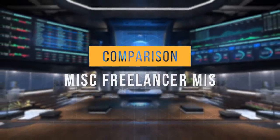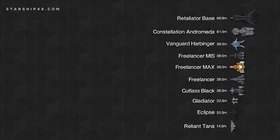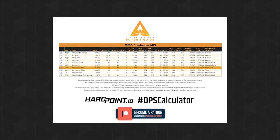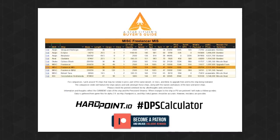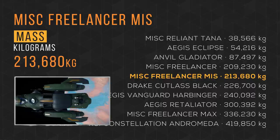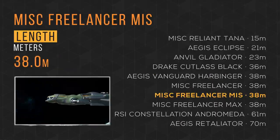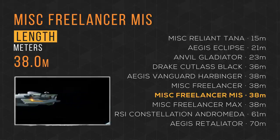Now that we've taken a tour, let's see how it compares to other ships. I've selected 10 ships — some bombers, some missile boats, and most of the Freelancer variants. The Freelancer MIS weighs in at over 210,000 kilograms, taking 5th place, and fits in at 38 meters in length, tying 5th place with the rest of the Freelancers. It totes 36 SCU of cargo, also 5th place.